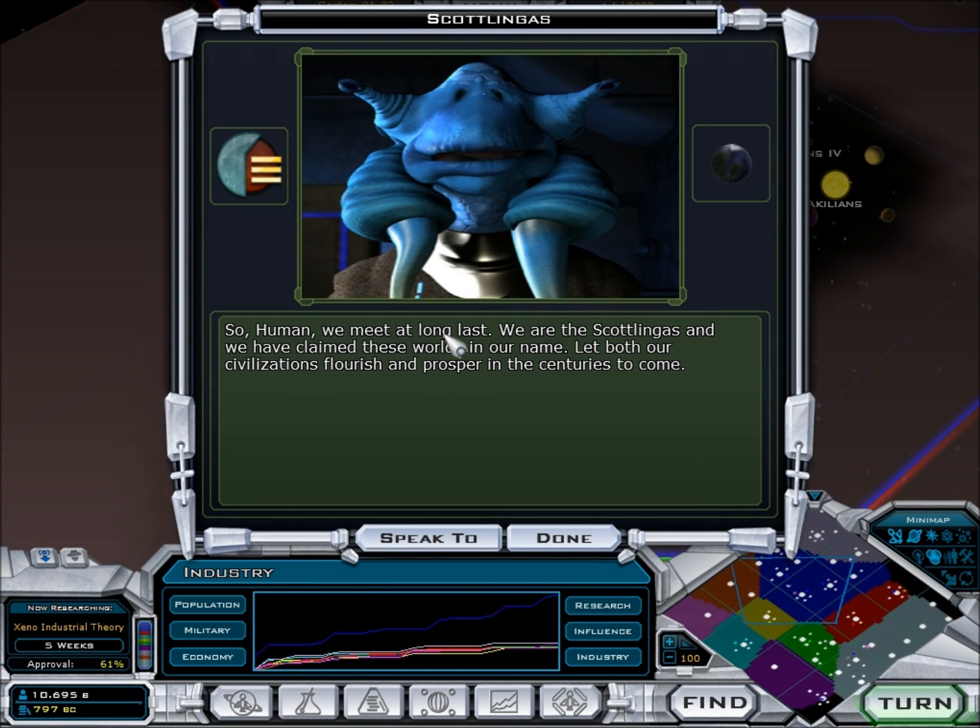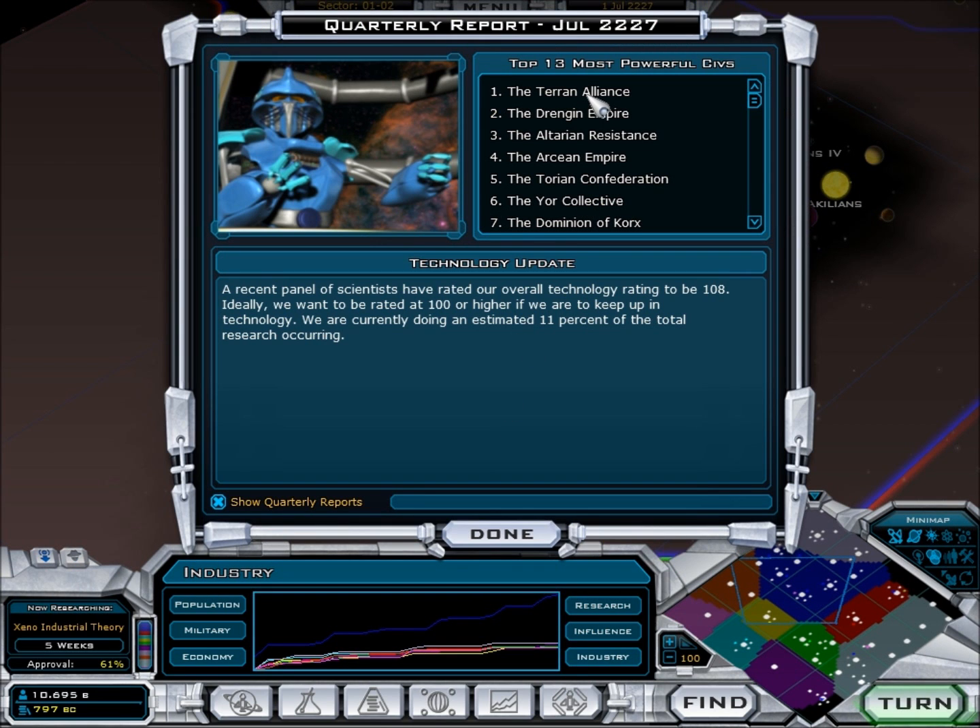These are the Scotlands — we have met at long last. The Terran Alliance is still number one. The Talon Empire's planet is in my sphere of influence, so their planet is not doing as well as they probably hoped. Plus it's Mars, which only has four spaces, so they kind of shot themselves in the foot. A recent panel of scientists rated our overall technology rating to be 1.08 — ideally we want 100 or higher. We are currently doing an estimated 11% of total research occurring with 13 civilizations. I think we're doing good.